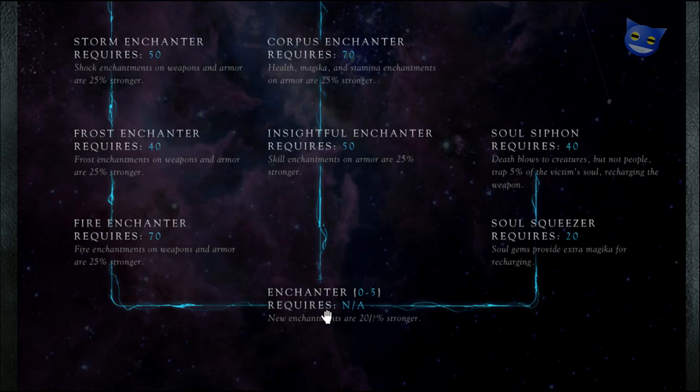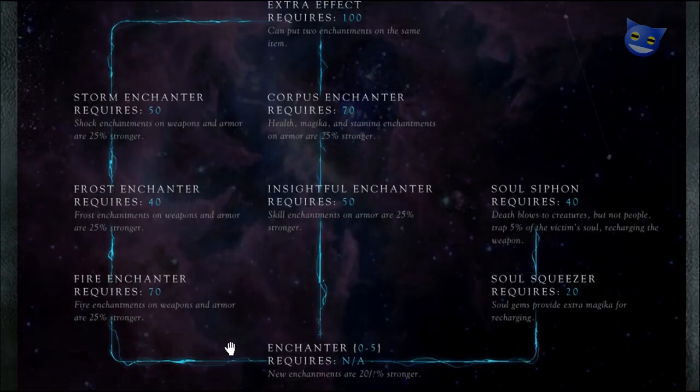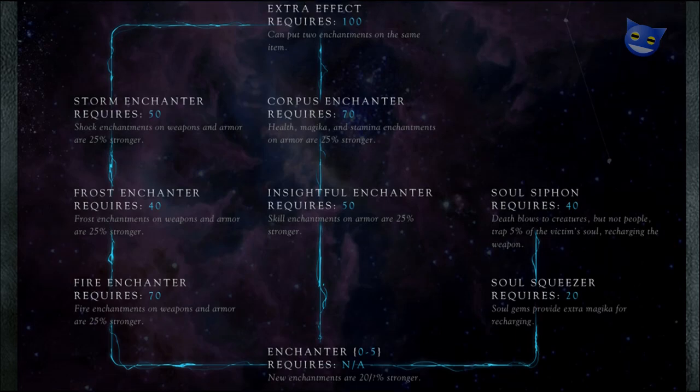So as with other things we've got the various levels of Enchanter: Enchanter, Insightful Enchanter, Corpus Enchanter, and Extra Effect. Enchantment is not the same as other spells — it's completely different, it's more of a skill about making things. So new enchantments are 20% stronger at rank one, going up in steps: 20, 40, 60, 80, 100% stronger.